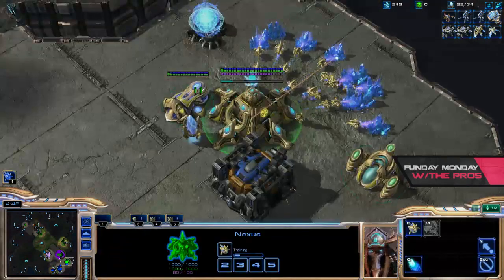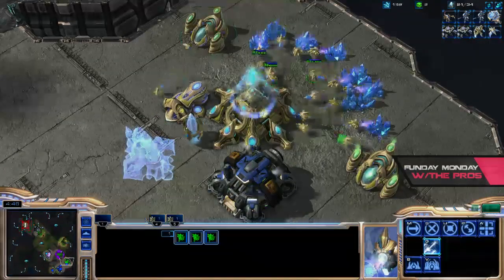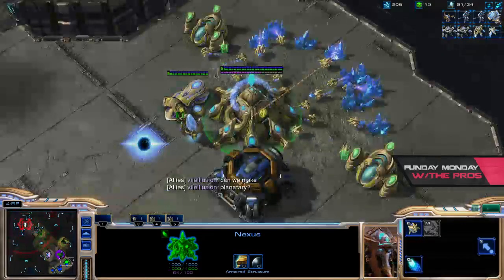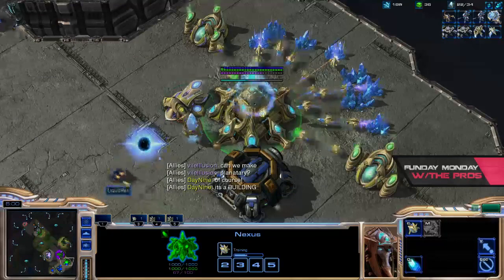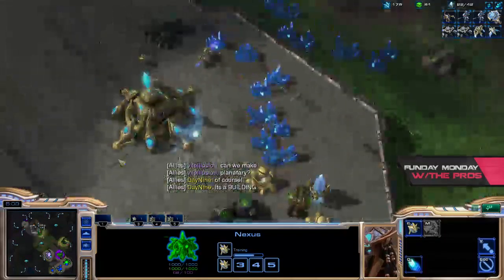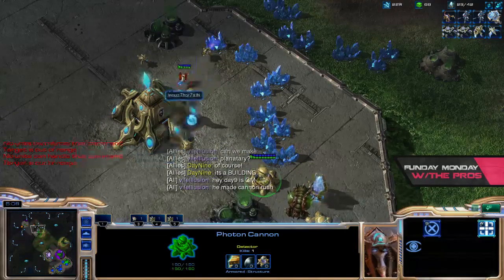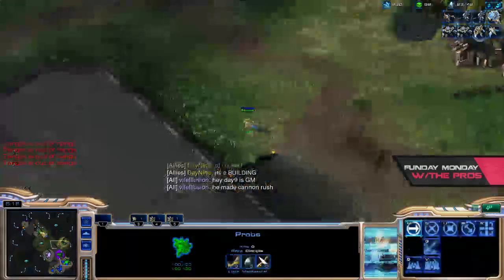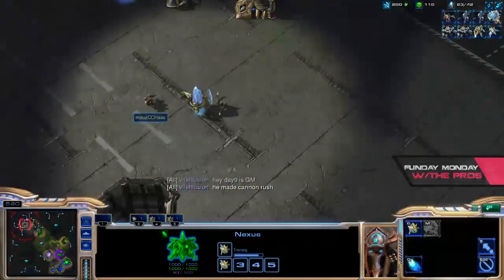Nothing to see here, Sase. Let's go ahead and try to build another gateway — gateway number one. Probe died, better send another probe. Of course you can make a planetary — it's a building. It looks like maybe we can see the fabled planetary rush all the way across the map, where you land four CCs simultaneously. Hey, I'm Grandmaster. I made a cannon rush. Me and Chef, looking good.